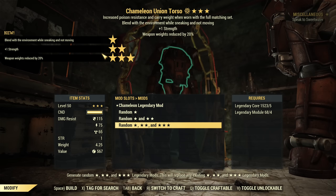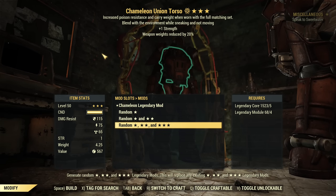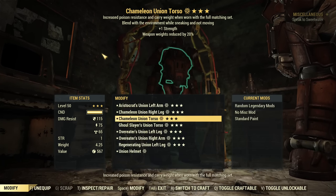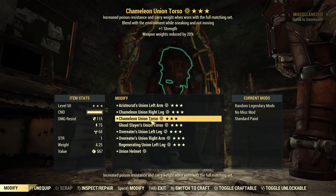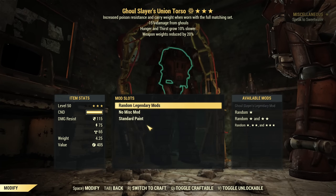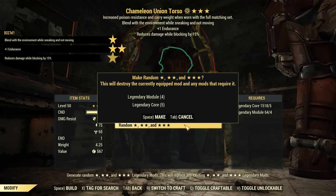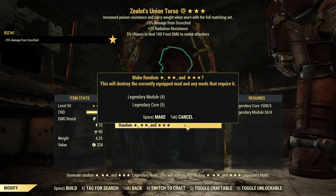Should I re-roll? I probably should. Which torso is worse — Hunger Grows Slower with weapon weight, or Chameleon with Strength? Strength is at least 10 carry weight, so that's good. I'll re-roll the Ghoul Slayer's one. Strength with 10 carry weight is good. I have 60 modules left, looking for another weapon weight with a better first or second star.